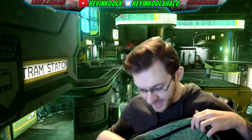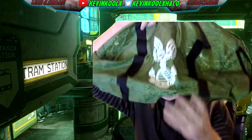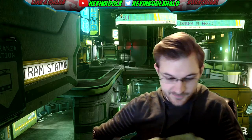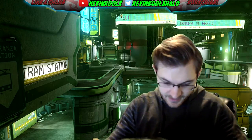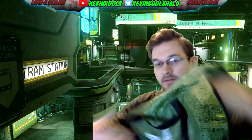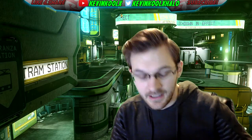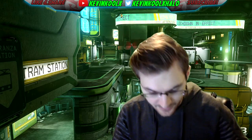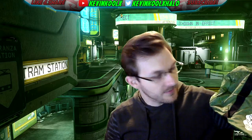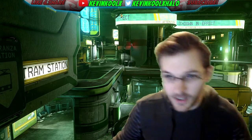Next we have a UNSC duffel bag. It's green, which is kind of getting lost against my green screen background. It's a pretty decently sized duffel bag with a pocket on the side and a full main body. The material is kind of thin — like a windbreaker — so I'd avoid anything heavy with sharp edges, but it'd work fine for light stuff like a camping day trip or a walk.